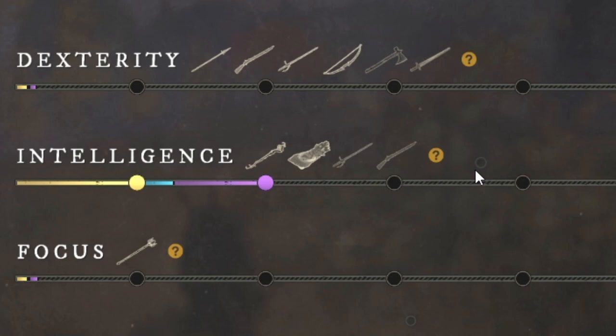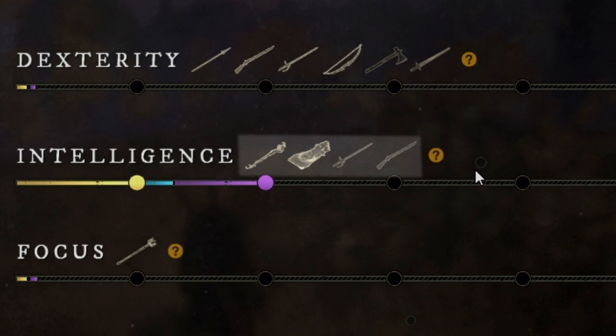Keep in mind when you're picking a weapon that each weapon is going to have an attribute attached to it that's going to buff it a little bit. It can have both primary and secondary attributes. Primary attributes are going to buff the weapons more than secondary attributes. If you want to see which attributes help each weapon, check your attribute screen and look next to the name of the attribute.